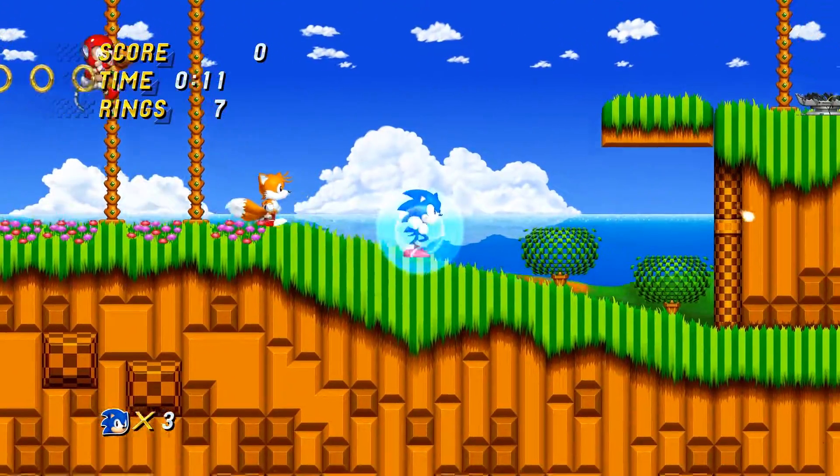Here we have the first Eggman boss, which is pretty easy. He just drives in this really, really slow vehicle, and the only thing that can really hurt you is the drill that he has in the front. And I just destroyed him right there. Right here I'm showing off the detail animations — I like that, and the ending one as well. And that, believe it or not, is the end of Emerald Hill Zone.